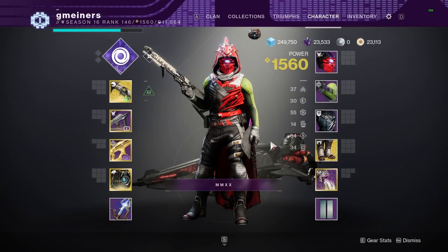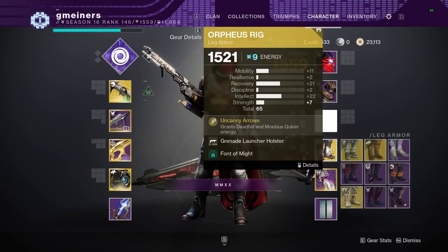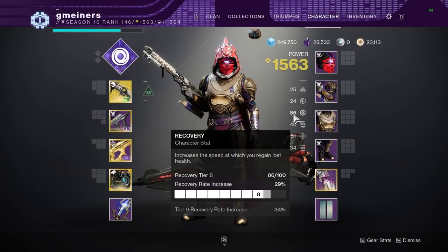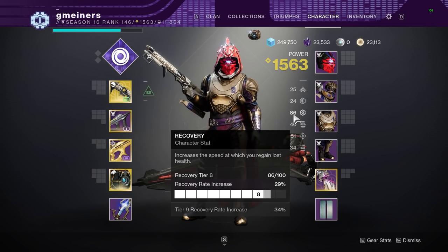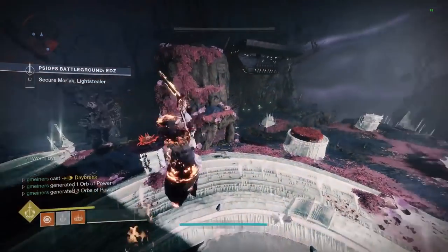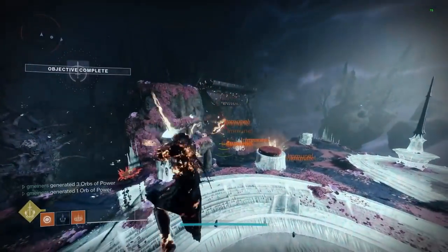Just within this initial set I got up to 86 recovery, and that's without a masterwork or any armor mods, so the base stats you get are going to be very solid. Overall this is going to be the most efficient way to farm for like 99% of players. The only way more efficient is master raids, which have a stat rotation but still depend on the luck of your drops, so you could even argue this is always going to be better.